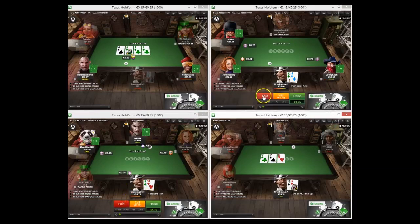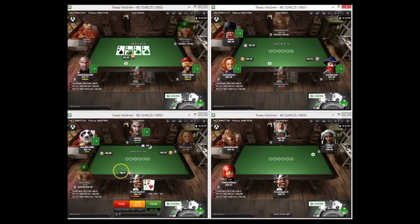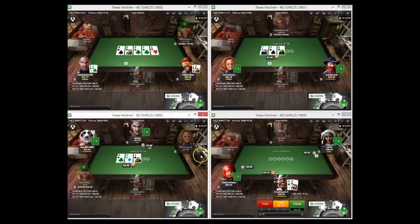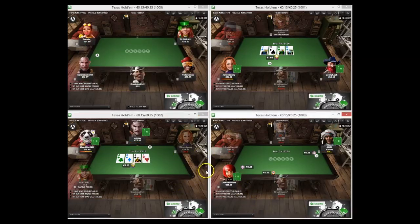Four tables, all just standard regular Unibet type stuff. No note taking, no HUDs - people can change their screen names three times per day and change their avatars. So we sit down, we treat it like a live game, we watch the tables closely and we play our best. We basically try to get reads on people and go from there, but good ABC poker to start.